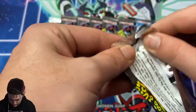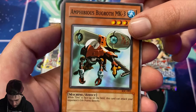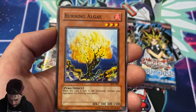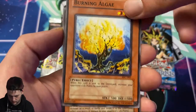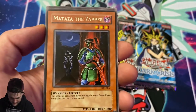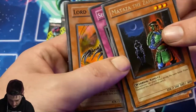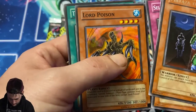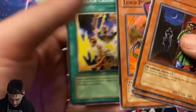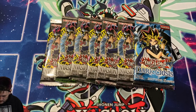First pack, guys: Amphibious Bugroth MK3, Pajama, Yellow Burning Algae, Inferno, and Matazza the Zapper as our rare, Self-Destruct Button, Poison Lord, Poison, and Thunder Crash. We're going to take our time with these packs and enjoy the nostalgia.